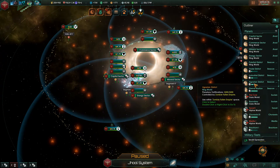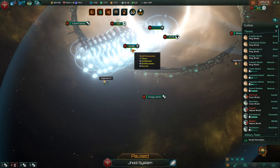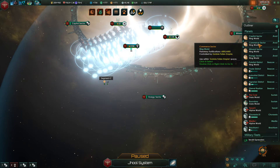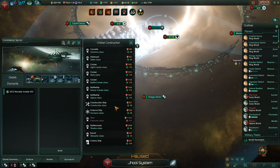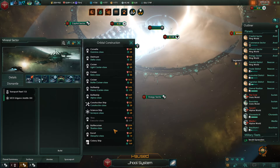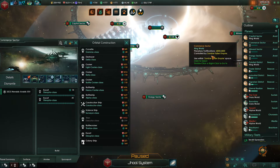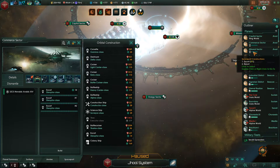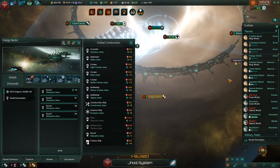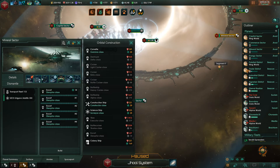Now I think we'll continue building some more Titans. We already have 43 battlecruisers on this fleet, which might be enough. The fleet is still set as a rally point, so I'm going to put out a couple more escorts with the minerals I currently have. Let's go for two more — one, two — and I'll spread these guys out evenly.